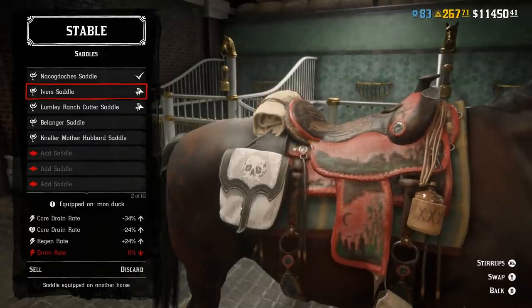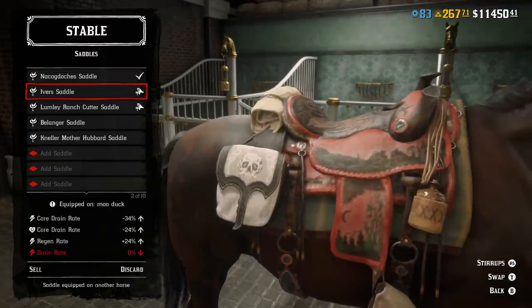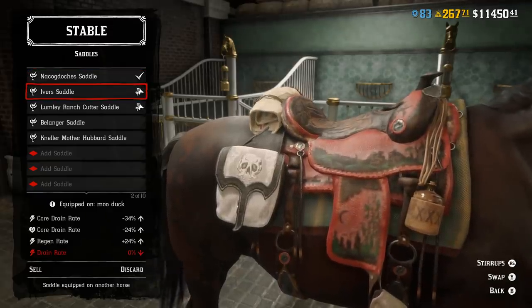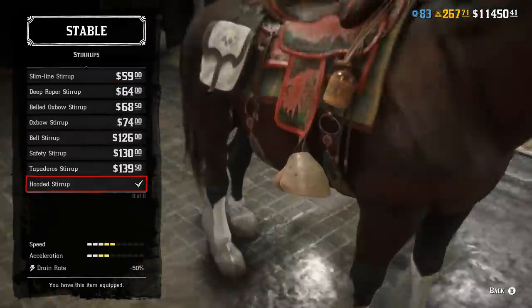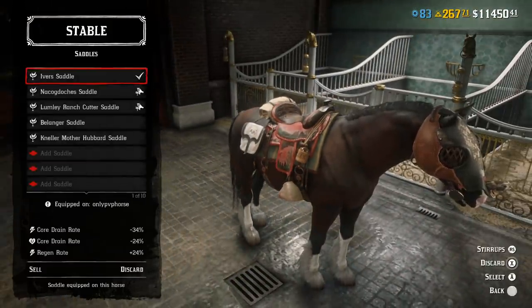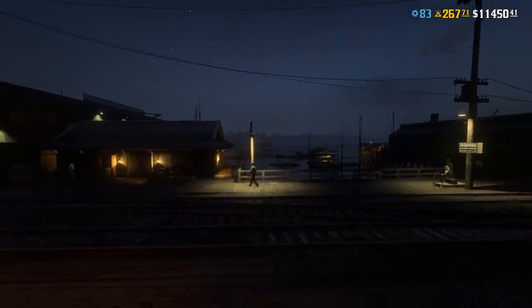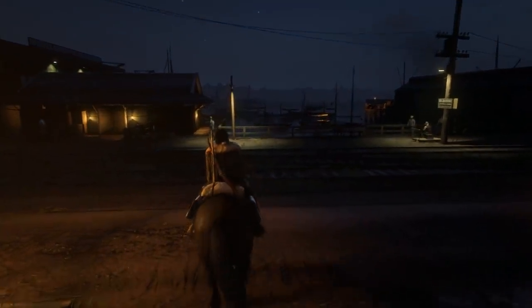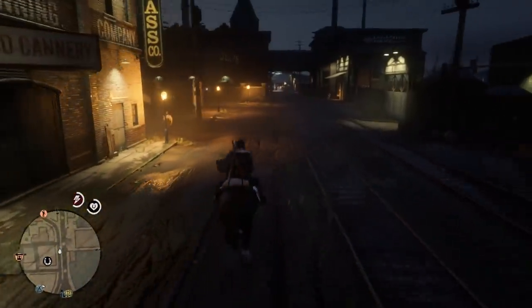For this video we will test 4 different saddles. First one is the Lumley Range Cutter Saddle — basically the cheapest saddle, you can get it for 60 dollars or so, and we will test it without any stirrups. Plus, we will test Ivers, Delgado and Nacogdoches saddles, all with the most expensive hooded stirrups.